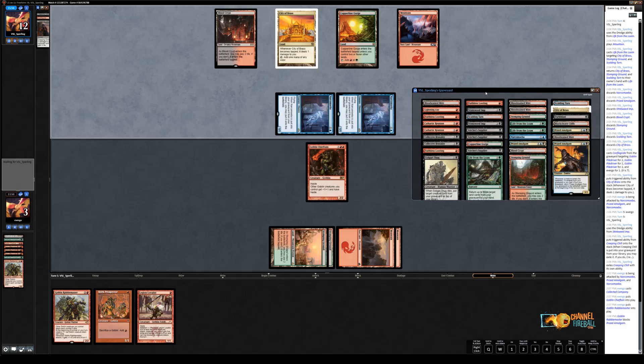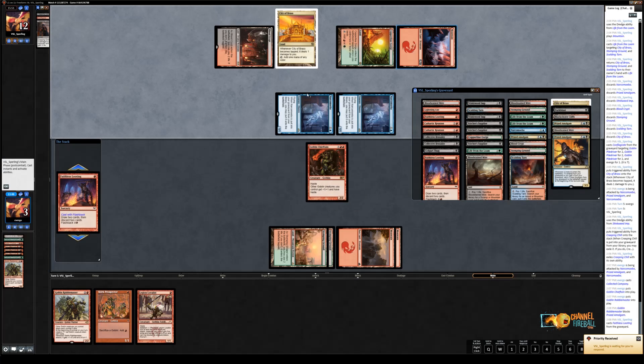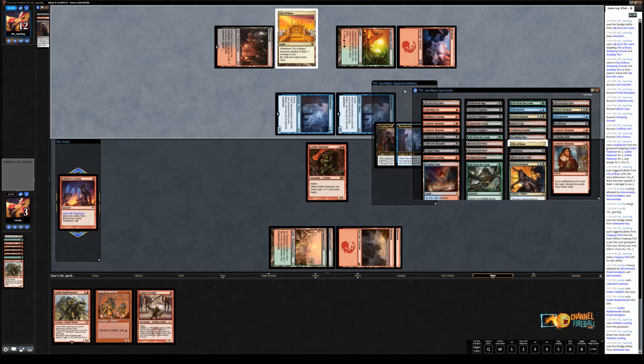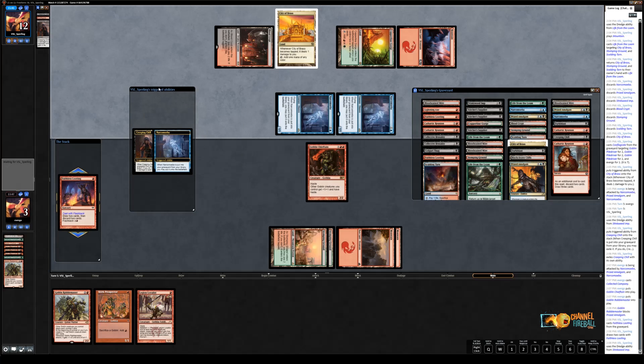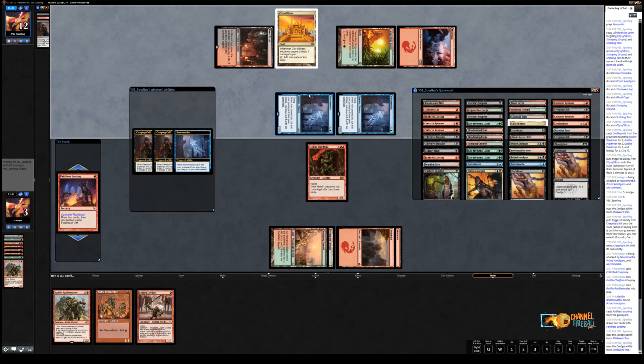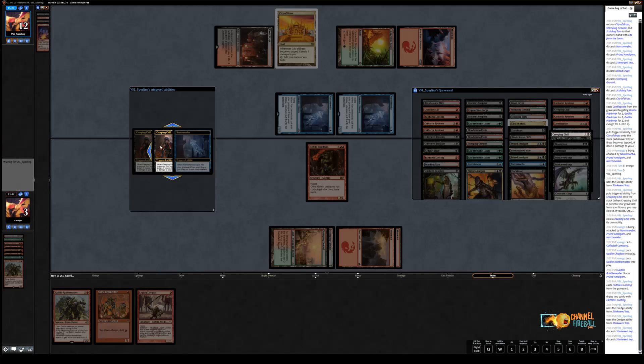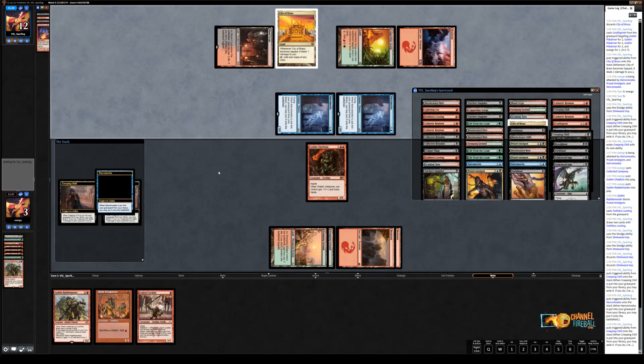That leaves me definitely thankful I attacked with everybody because it does force a block. We wanted to take something that would actually kill this Amalgam. I've got two Creeping Chills left in my deck that are lethal out of 16 cards. So Faithless Looting and I'm going to dredge as much as I can, and I may hit a Narcomoeba that helps me chump block. I hit a chill and a Narcomoeba. In my hand I have Legion Loyalist plus Goblin Rabble-Master — that's a pretty big attack next turn. The Loyalist trigger is going to help invalidate the Stinkweed Imp a little bit, but double Chill means we're dead.